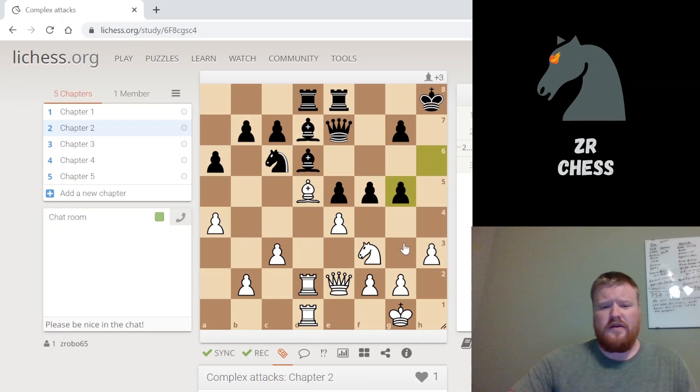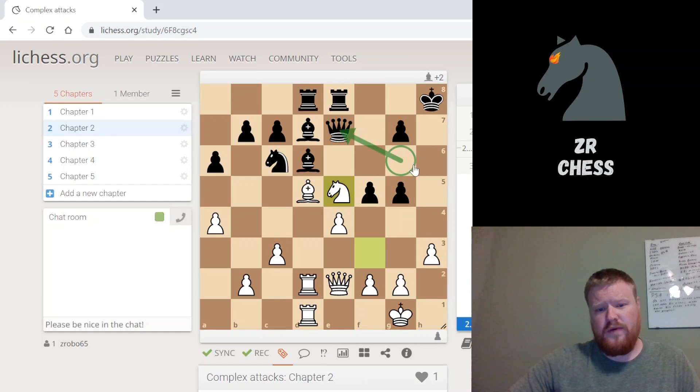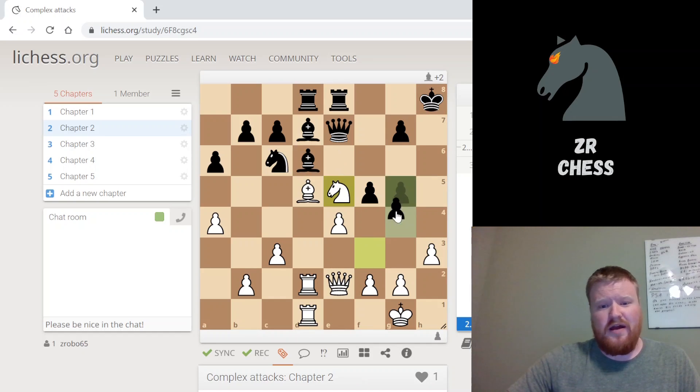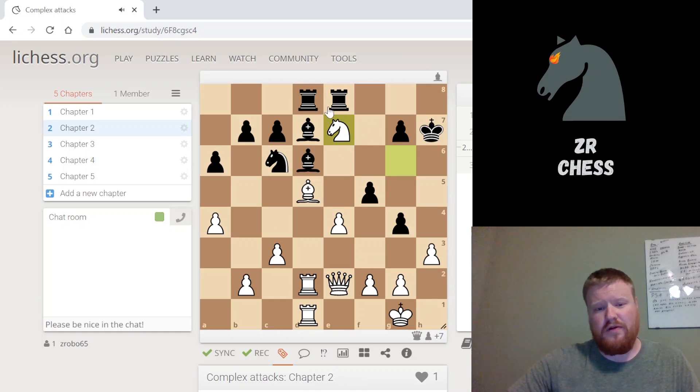The next move is Knight takes e5, which attacks this square, threatens a fork on the Queen and King, and the Queen is coming up here for checkmate. If the Bishop just takes, we go here with checkmate - a beautiful mate where the King looks like it has space but has nowhere to go. If Black plays pawn g4 to block, we just go ahead and fork to win the Queen, and once we've won the Queen we've already won the game.